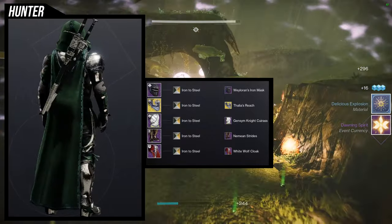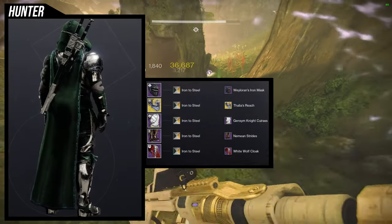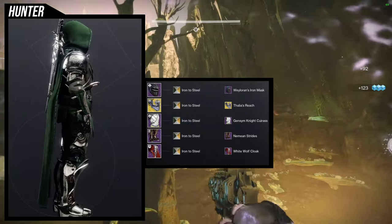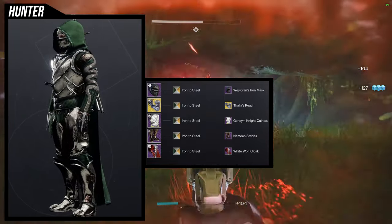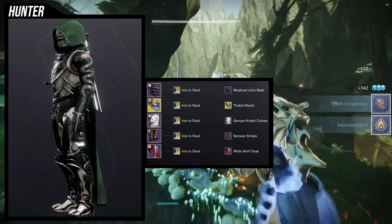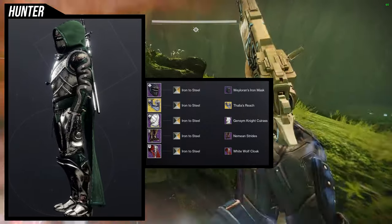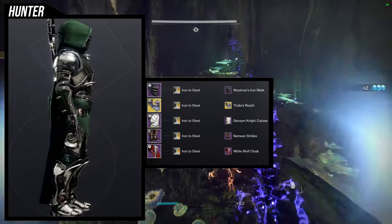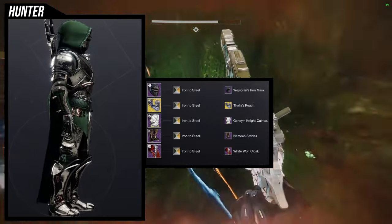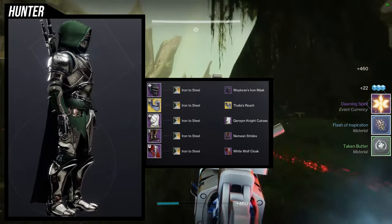Last but not least, we're using the Lyre's Handshake with the Thalia's Reach ornament — I think this one's really good. For the helmet, Way Lauren's Iron Mask pairs really well with the Thalia's Reach ornament. Gens of Night cuirass gives a medieval warrior look. Nemean Strides for boots, and White Wolf Cloak because I love that cloak. My only issue with the cloak is the swords sit too high, almost on the back of the neck — and historically, back-mounted swords don't make sense because you'd have to touch the blade to draw them, which is hilarious. For the shader, Iron to Steel — one of my favorites.